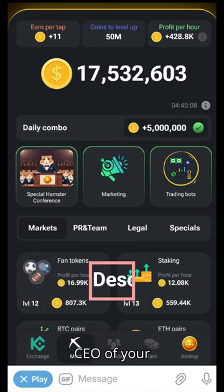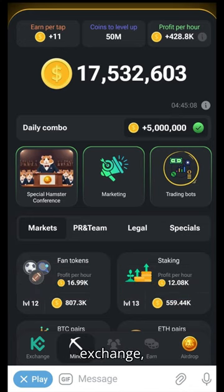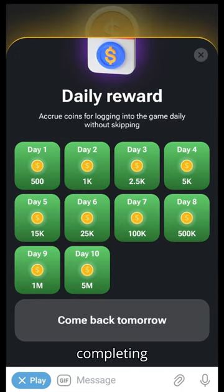By launching it, you become the CEO of your virtual crypto exchange, where you can earn Hamster Combat coins, HMSTR, by completing quests, inviting friends, mining, and earning more coins by completing multiple tasks the bot suggests you with.